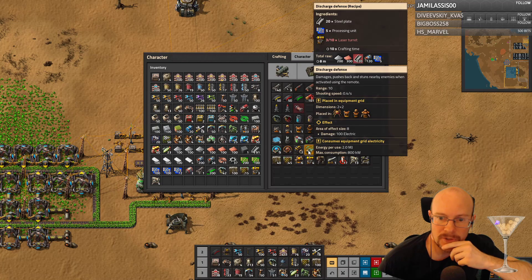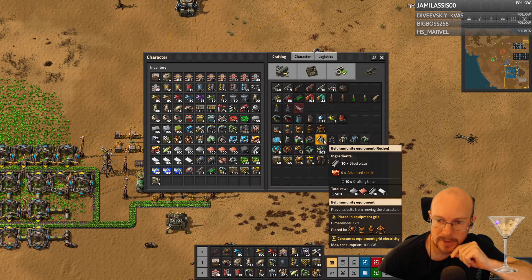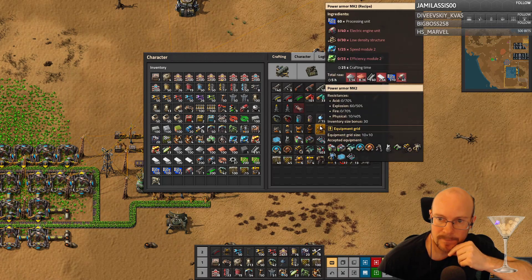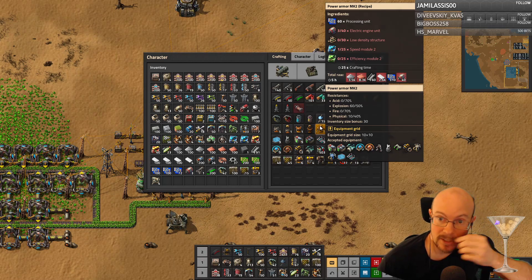What is this? Discharge defense. Yeah, okay, that's... I love that thing, I've done that before. Here's the power armor mark two — that's another thing I need to get. And those take module twos, which I'm not even banking up any of those.